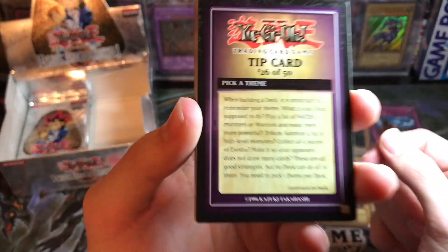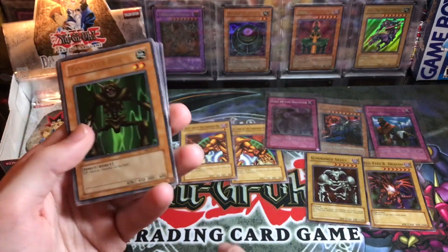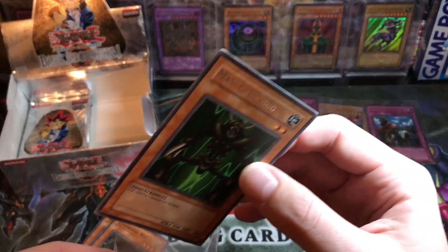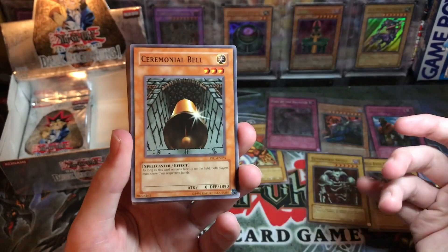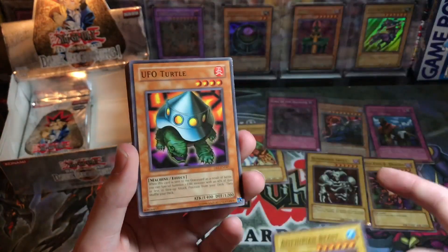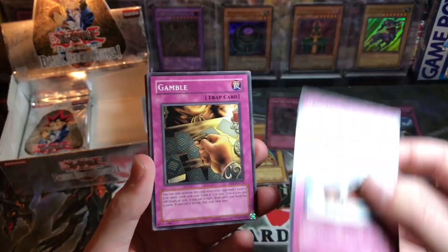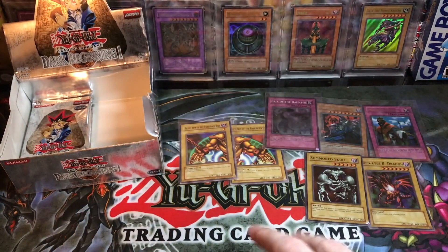Pick-a-Theme tip card: when building a deck it's important to remember your theme. Man Eater Bug — I wonder if you can pull a rare as the first card and then get a hollow later. Ceremonial Bell, Bombardment Beetle, Amphibian Beast, UFO Turtle, Red Moon Baby, Jam Defender, Light Force Sword, Gamble, Burning Land, Toon World — common! Toon World in here is a common — there's all kinds of crazy stuff in here.